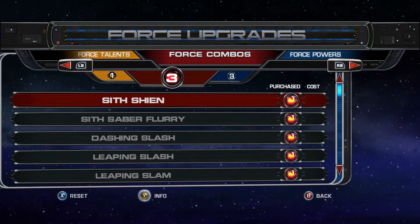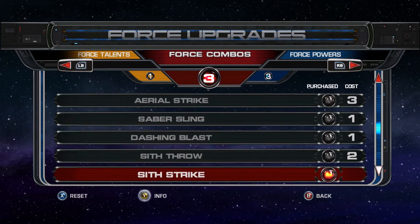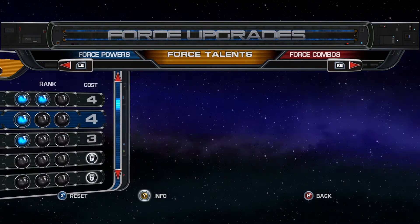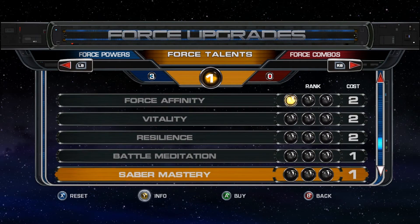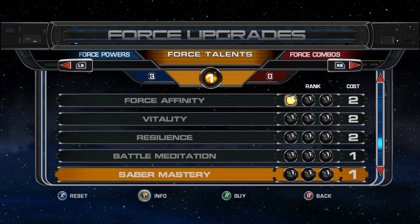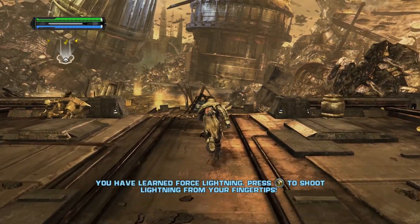As you can see, we have our new Force ability in our arsenal. We have the ability to shoot lightning bolts from our fingertips. This move is absolutely amazing - do you know why? Because it electrocutes enemies, and needless to say there will be more than a shocked expression on their face.